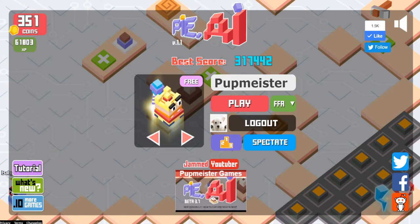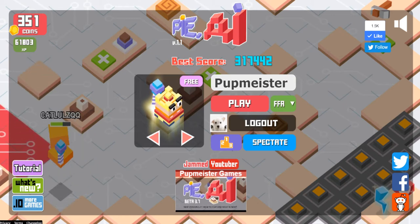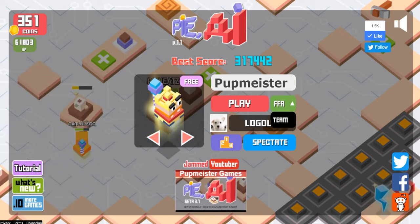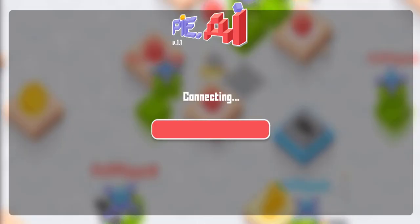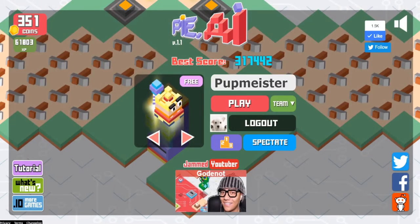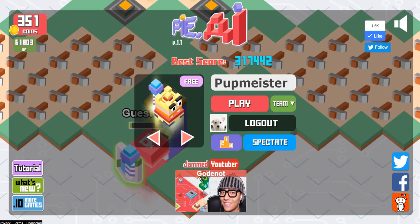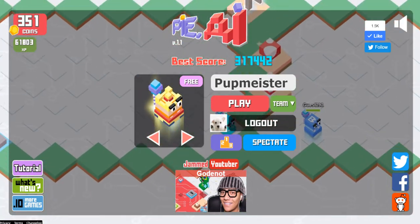Without further hesitation, let's get into the exciting team mode. In order to get to team mode, you can see FFA here — just click it and you'll see team mode appear below. Just give that a click and here we are in team mode. In team mode you have a completely different maze and the object of the game is to collect all four flags.